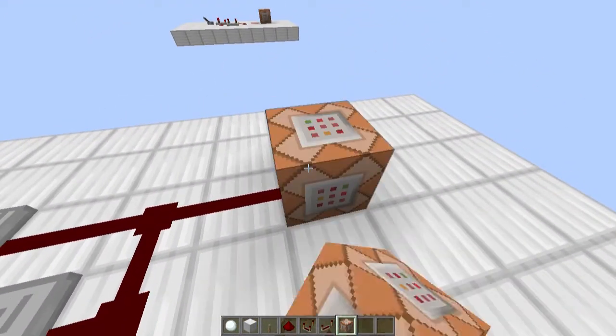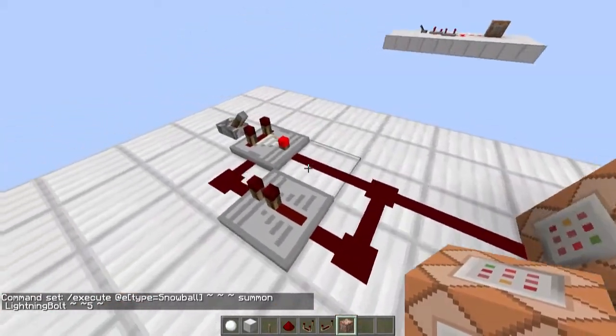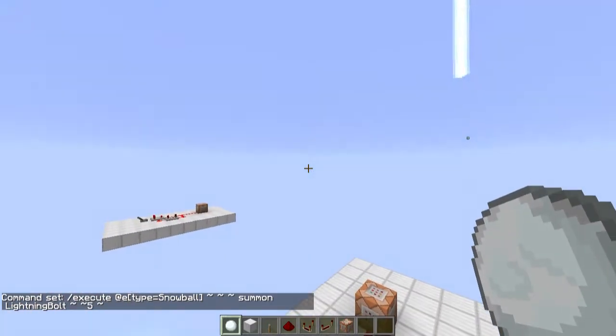And a command block with this command — which is in the description and on screen now — into the command block, and all you need to do is turn the lever on. And simple as that, this never works.